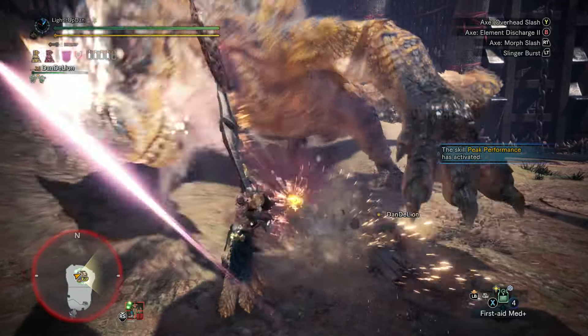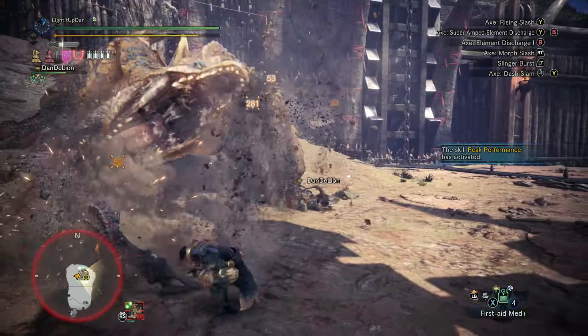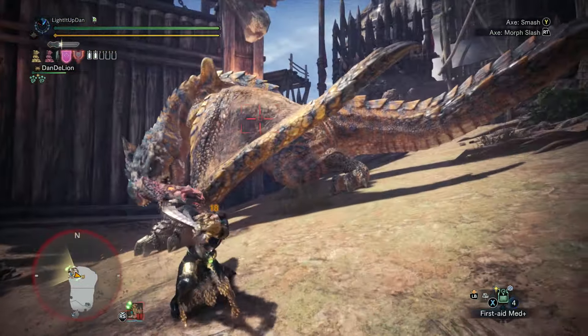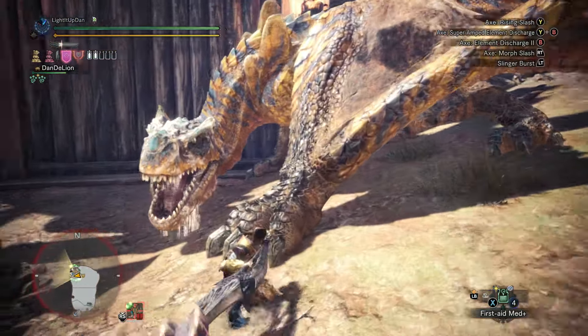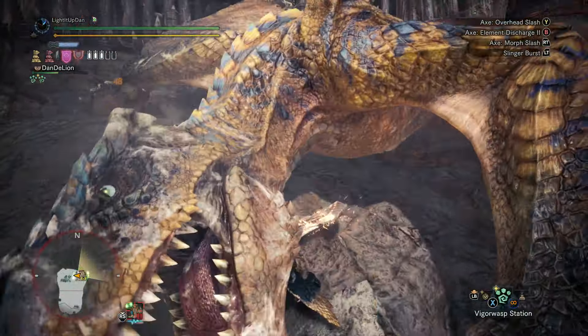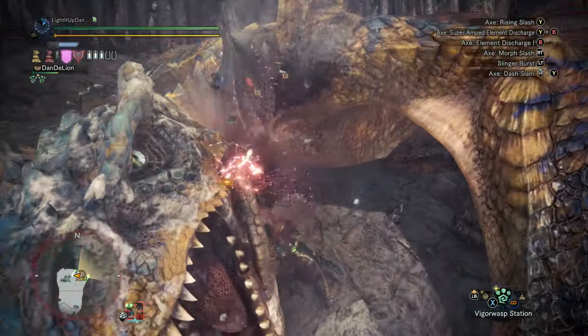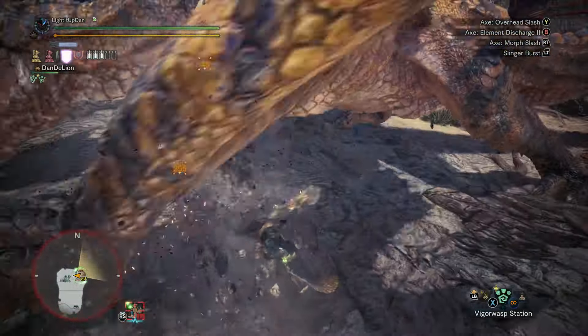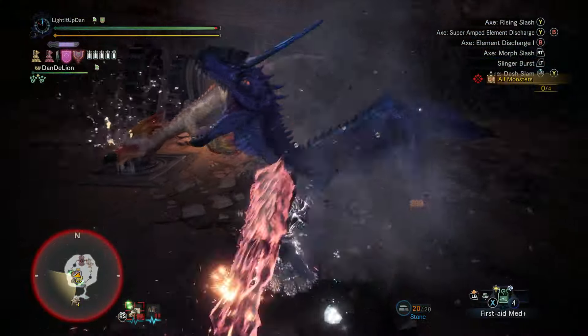Now we're cooking! In this mode, you'll have the same attacks that you do in your standard Axe form with the Charge Blade. However, now the head of the axe is spinning like a pizza cutter, and it shreds through, doing several additional hits in tick damage, adding up to a ton of additional damage getting dished out.